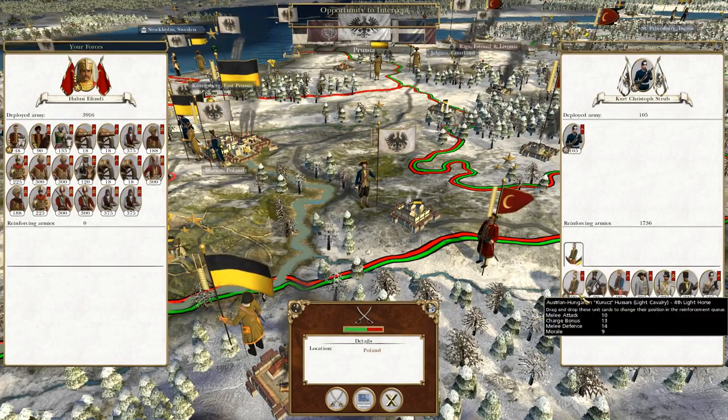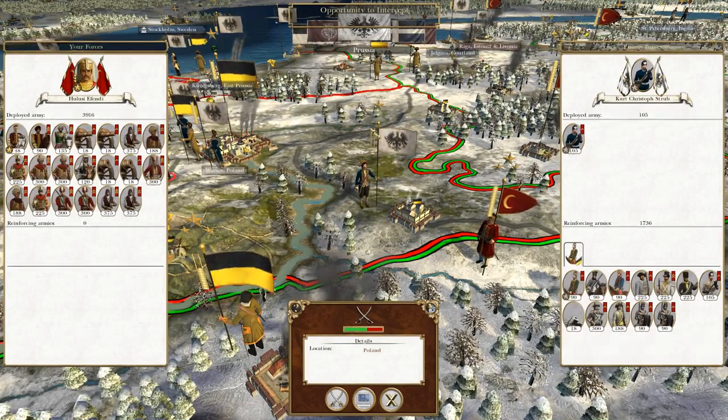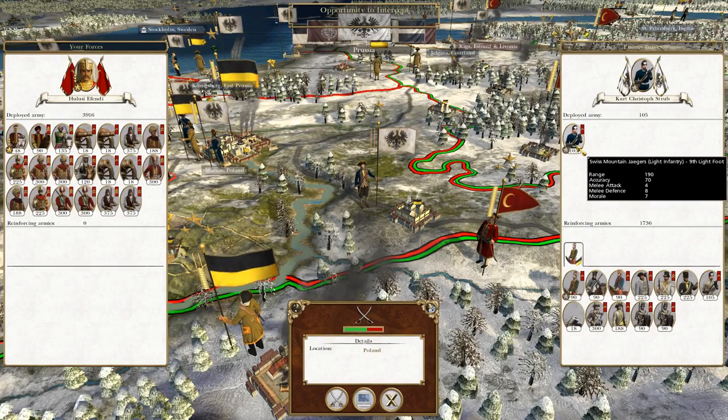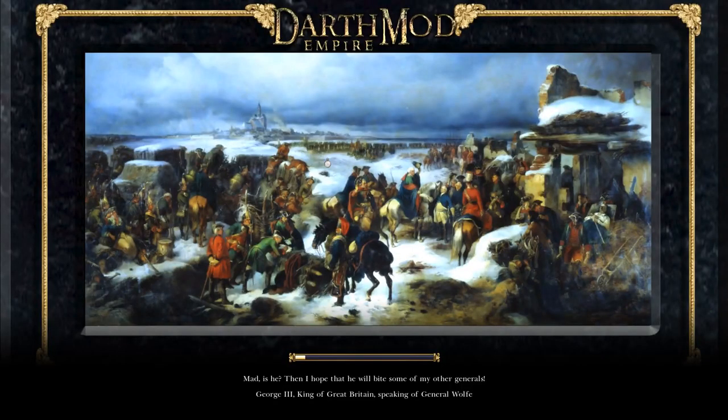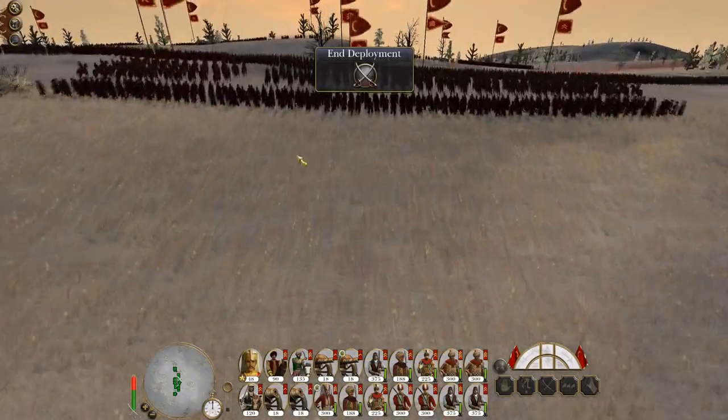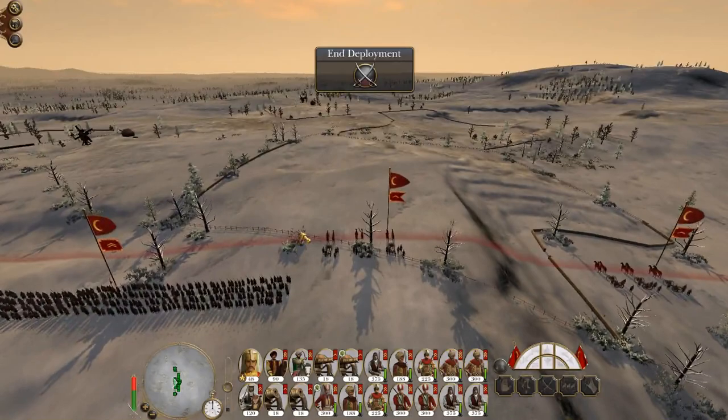A Prussian rifleman got too close - do I want to intercept, force and attack? Yes please. I will always take a defensive action, because then you know you've got the time to let them come to you and you can battle them with artillery.